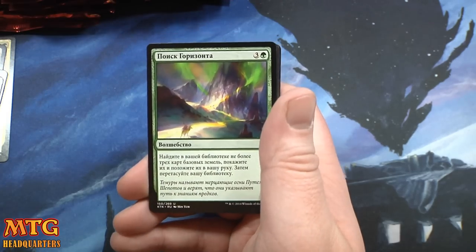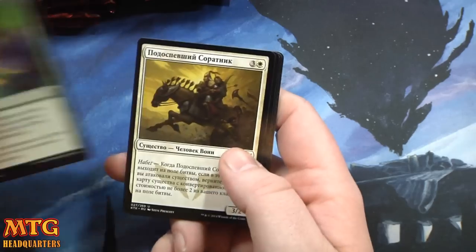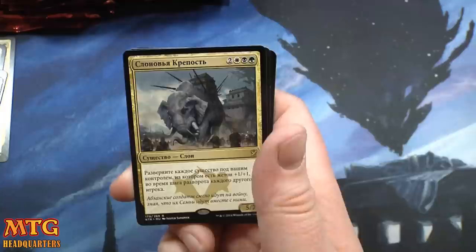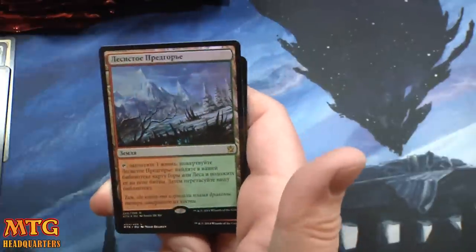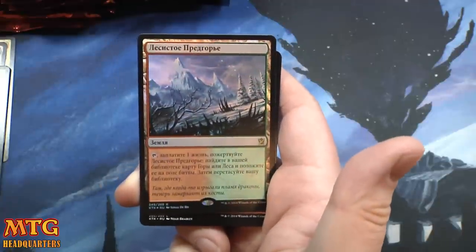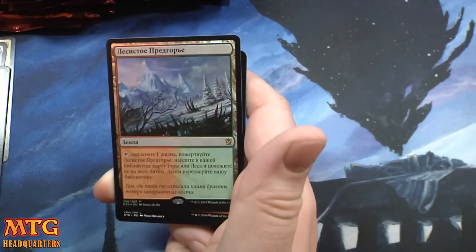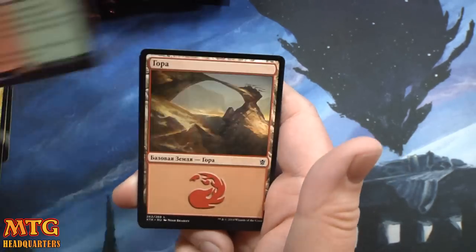And obviously this one, then we'll do the 75,000 subscriber celebration. Seek the Horizon, the battle horde guy, warrior chick, and Ivory Tusk Fortress — those are the rares. Wait — we have a foil fetchland! The very first foil fetchland I've ever opened, and it's a Russian one. It's a Wooded Foothills. Oh yeah, I am so happy — that is such a sick pull!